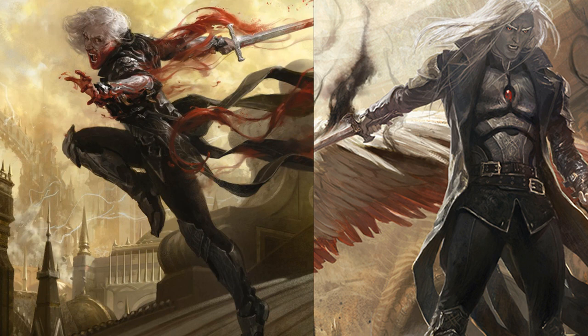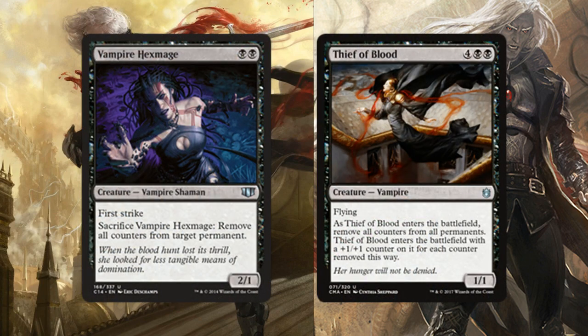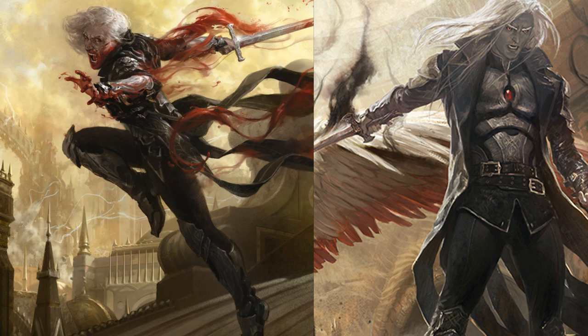The best reason to go with vampires in Oathbreaker are two creatures: Vampire Hexmage and Thief of Blood. These two just wreck planeswalkers. They're average in Commander but are bread and butter in this format. You can one-shot a planeswalker just by playing a creature or sacrificing Vampire Hexmage, saving your Anguished Unmaking. Even better, you can sacrifice Hexmage and then use Sorin's -2 to bring her back — a pretty decent combo.